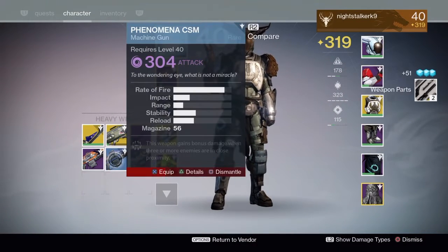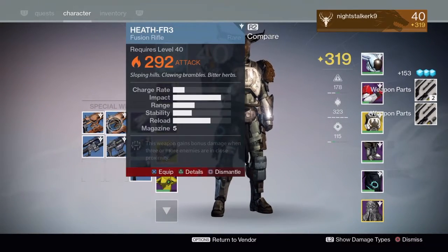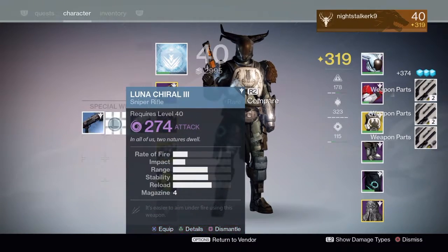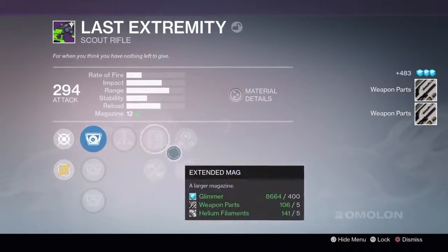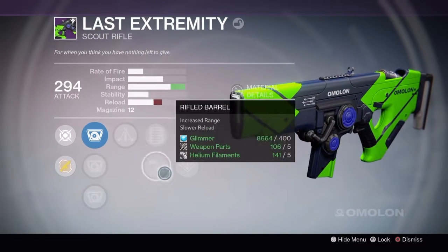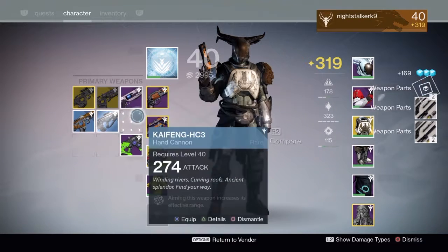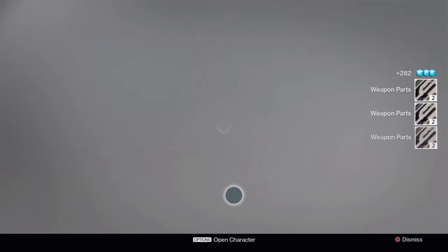We have tons more engrams guys, so don't be put off. Let's get rid of these blues unless they're high level; we can use them for infusion fuel. We do have tons of weapon parts. This one — what is this? It's a scout rifle, it's pretty neat. I'll just show it briefly so you guys can have a look, then we'll get rid of everything else because we need to make space for our weapons.